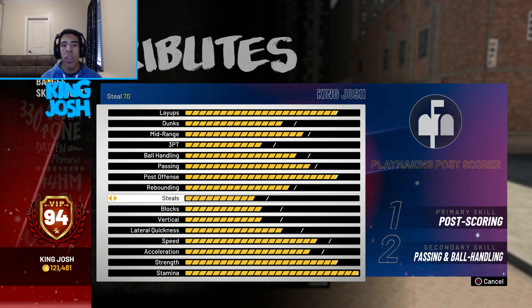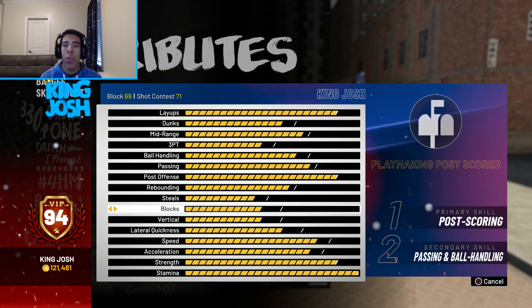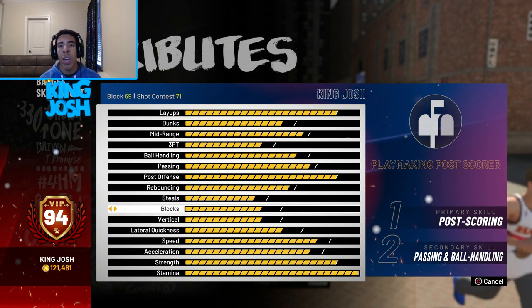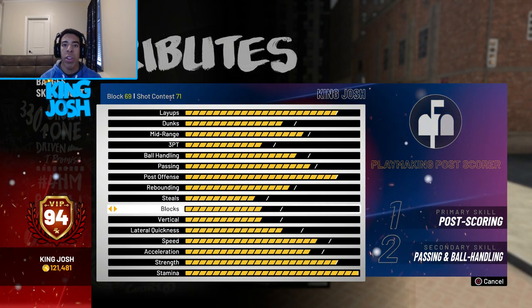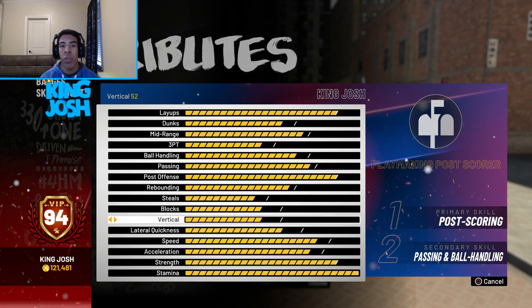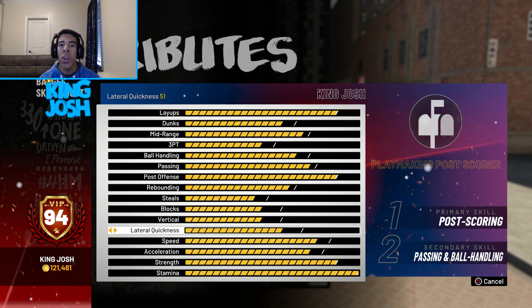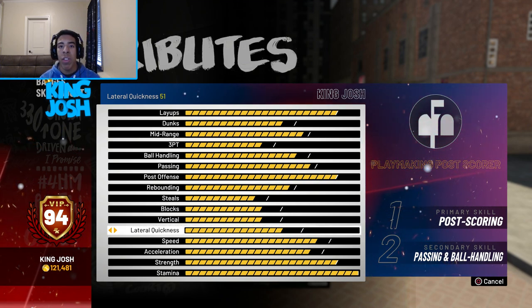My defense isn't the best. My steal is a 70, which is honestly higher than I expected, and my block is only a 69 so you're not going to see me getting many blocks. My shot contest is 71, which is also a little below average. My vertical is only a 52 and my lateral quickness is only a 51, so that's kind of the downside to this build.